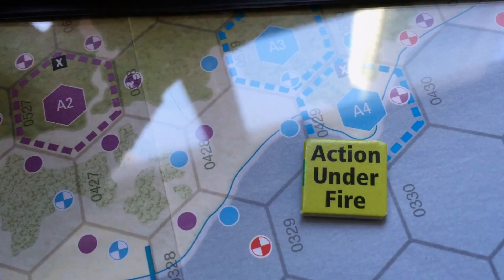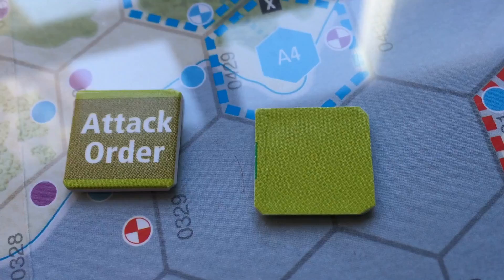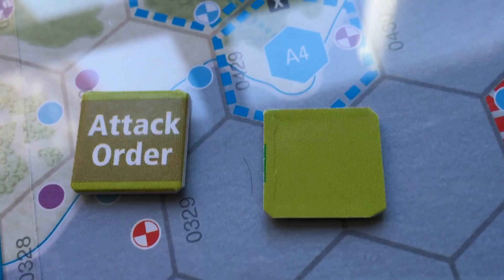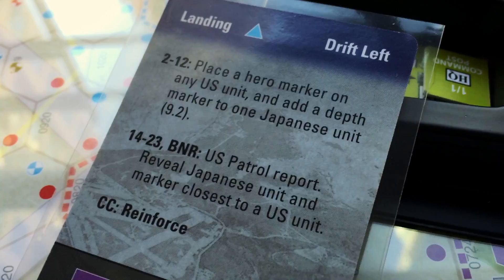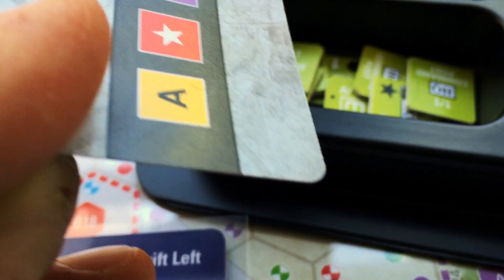I did find the action-under-fire and attack order chits — intended for the Bloody Nose Ridge scenario — quite helpful. I used them differently, flipping them over to indicate free actions taken, so I wouldn't accidentally conduct two actions with one counter. The cards, used constantly every turn and cycled through the deck two or three times per shorter scenario, absolutely need to be sleeved. Even beyond the heavy use, the lamination is thin and card quality is just barely adequate.